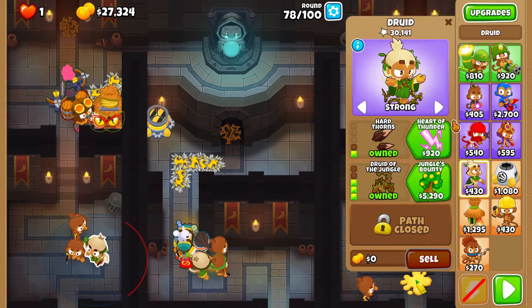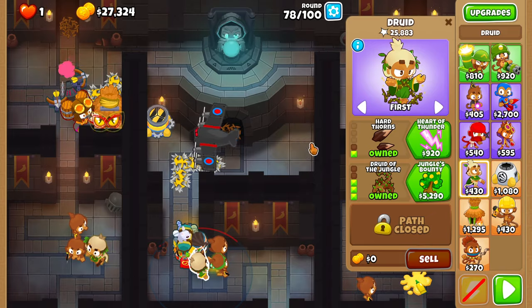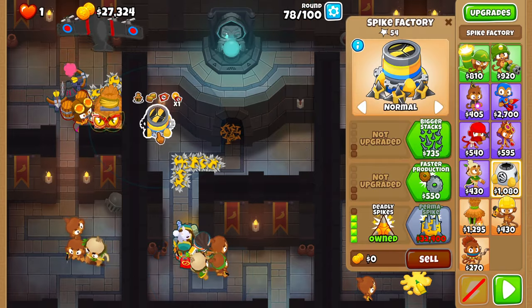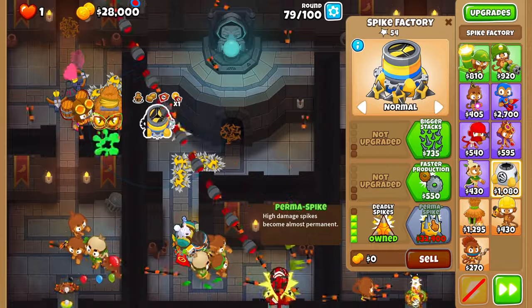On round 79, set both druids on first. Then upgrade the spike factory to 0-0-5 and then to 0-2-5 as fast as possible.